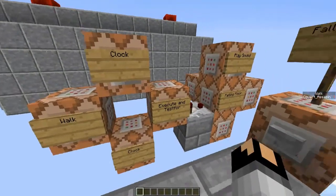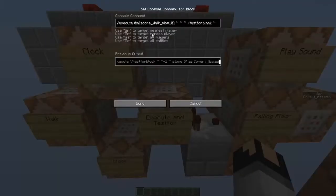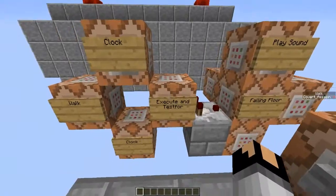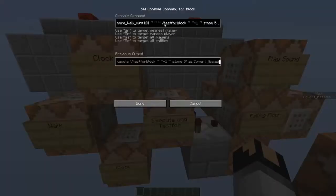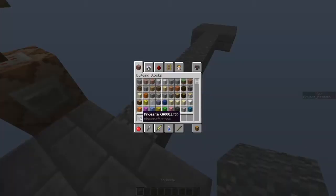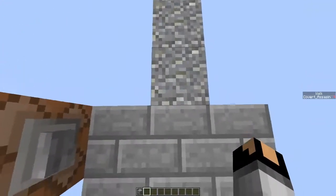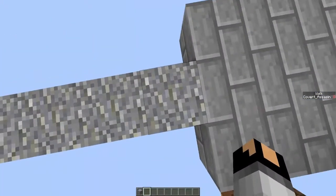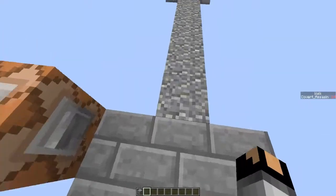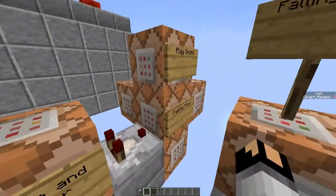So what this does — this is the command block that executes at a player with a score minimum of 10. So basically if you're going at least like this fast, it is true. And then if it's true, then it tests for a block of stone with a tag of 5, which is andesite. So basically it's just stone with 5. It just tests for if the block below you is this. And it would be true right now, except my speed is not at least 10. So if this is true, that means you're walking fast and you're above this block, then it triggers this set of command blocks.